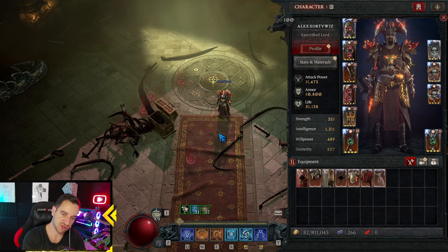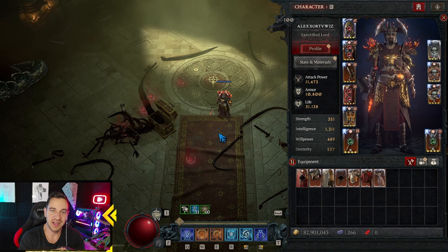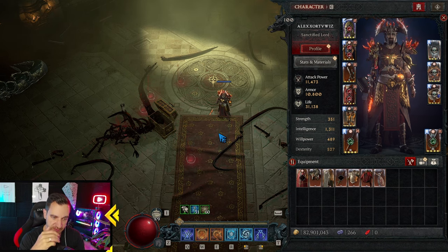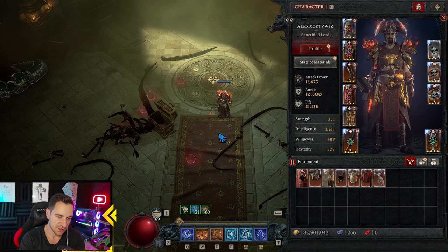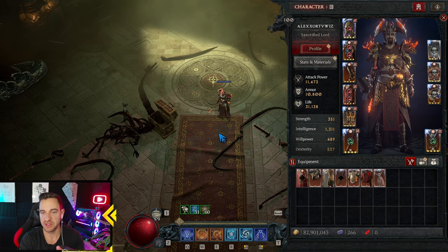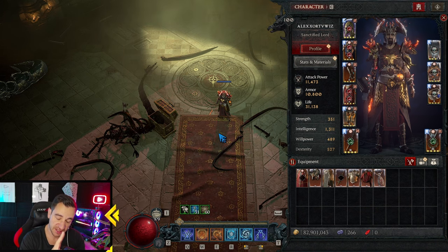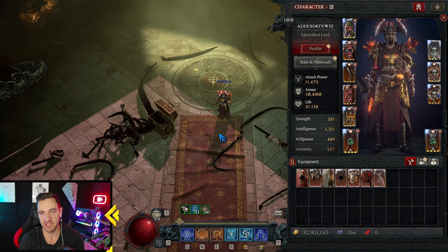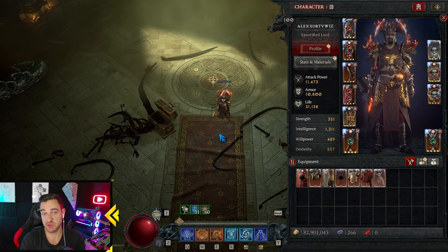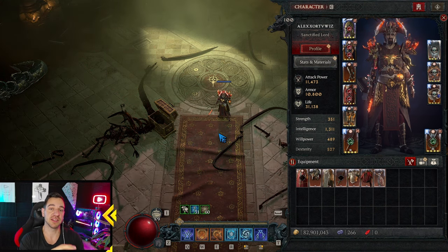I think the build is very good and very strong, and I like that we actually have a Hydra build which can do higher tier content. You can do all bosses just fine — I even killed Uber Lilith with this build, no problem. No issue at all — great build, does everything you want it to, and it's a lot of fun. It's different for once because we have the Hydras finally killing stuff. Let me know in the comments what you think of it, if you have things you would change or any ideas. I'll see you guys in the next video.